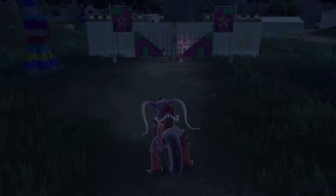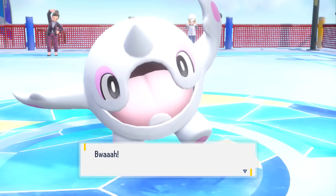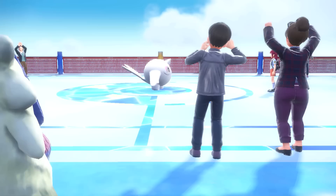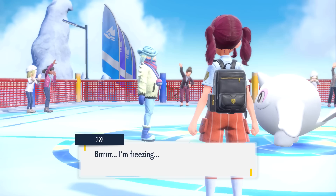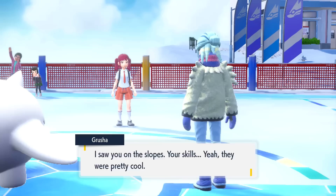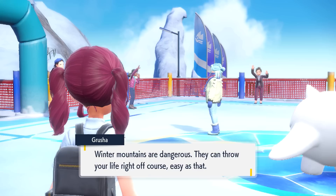There are three storylines to the game: the Team Star bases, the gyms, and the titans. Not all story elements are worth the same — defeating the star bases offers little else but the gyms and titans will help you greatly. Every gym you defeat ups the level of Pokemon that will listen to you in battle and makes higher-level Pokemon easier to catch. It starts at level 25 for the first gym. This is based on the level the Pokemon was when you caught it, so a Pokemon caught at low level and leveled past 25 won't be affected, but traded or caught-over-level Pokemon won't listen until you have a badge.